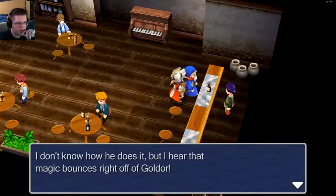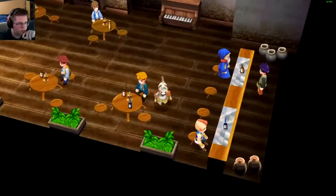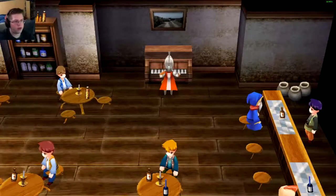I don't know how he does it, but I hear magic bounces right off the gold door. You can't cross the bottomless bog unless you have levy grass shoes — I think Delilah owned a few of those. Okay, I guess we play the piano.